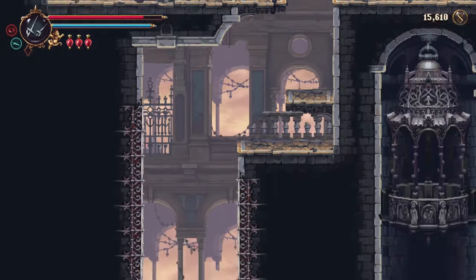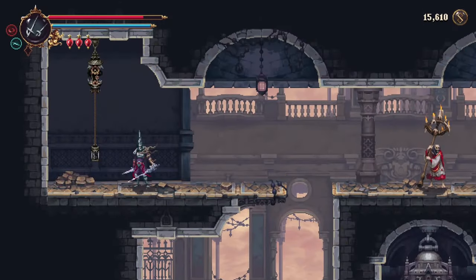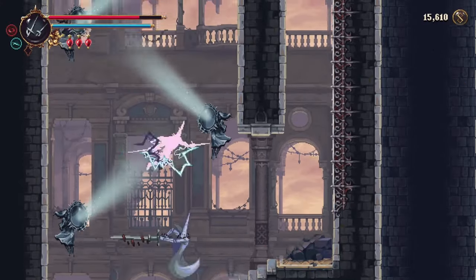Take it up to the third floor. Once you get up here, come to the upper right and hit that bell. Any rooms I'm not going into - it's because we're either going there later or we can't access them yet. Hit that shortcut switch to lower that gate to the bottom. Drop down, drop down again, then use the mirrors to get to the top.